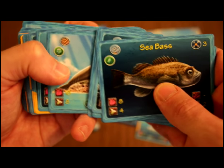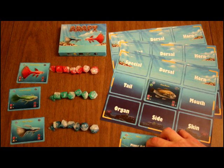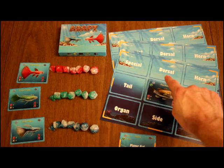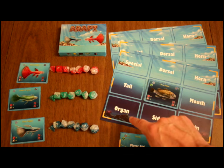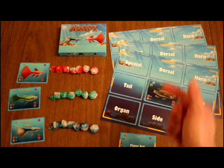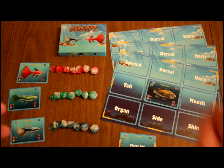In addition to the bodies you will also adapt parts. We have specials, dorsals, horns, mouths, special skin, side fins, organs, and tails that we can adapt to our sea bass, lionfish, great white shark, sailfish, or orca — all modifying the body's parts.